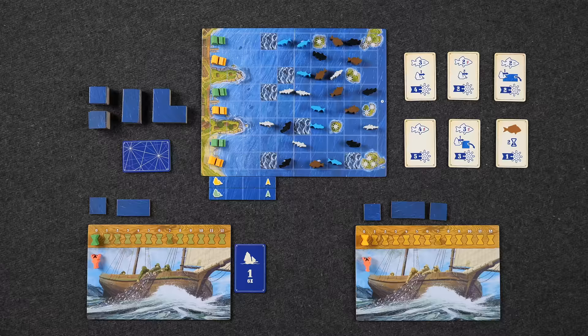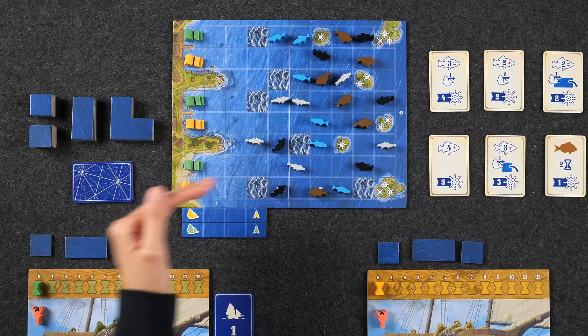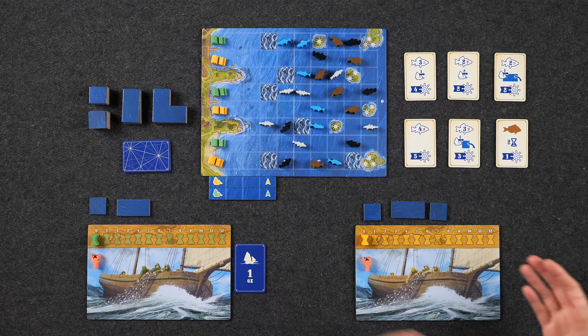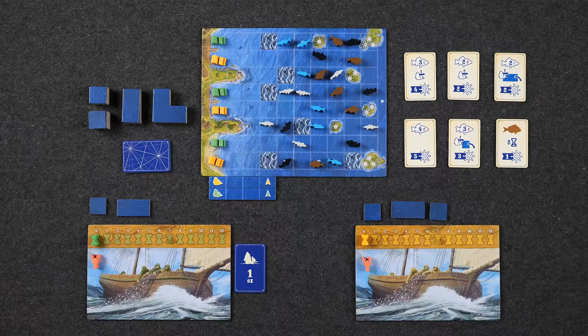If you'd direct your attention to the center of the table, we're all set up here for a two-player game of The Fisheries of Gloucester. Each player has three boats that all start along the edge of the shore, and over the course of the game we'll try to sail our boats further out into the ocean to pick up fish and turn them in for preservation cards, which score us points. We'll also be able to dock our boats along islands, which will also score us points.